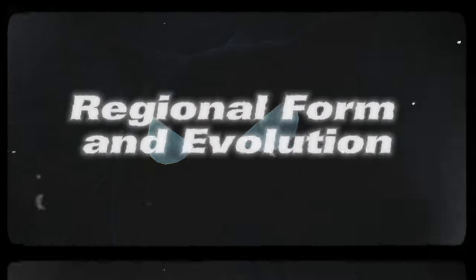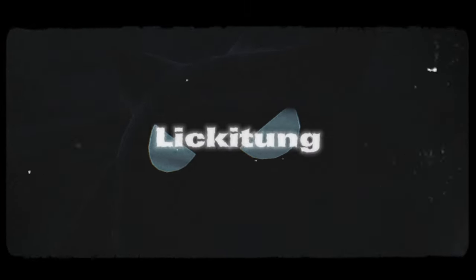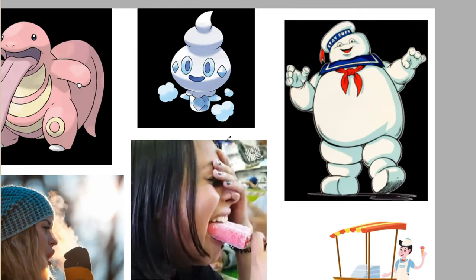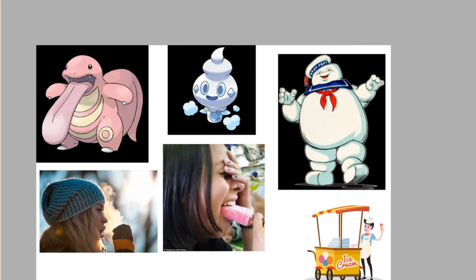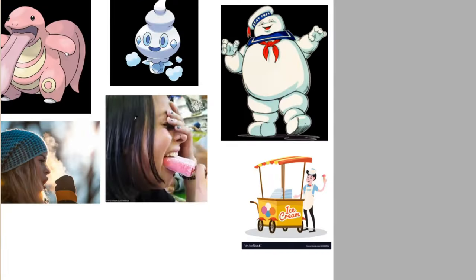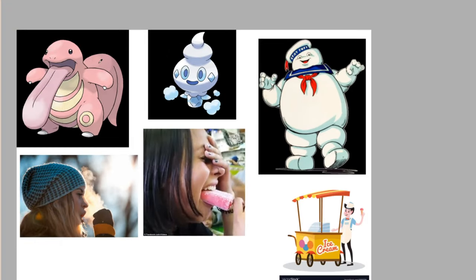Regional forming and evolution: Lickitung. The first regional variant with a new evolution is Lickitung. I decided to take inspiration from Lickitung itself, as well as ice cream vendors, the marshmallow man from Ghostbusters, and Brain Freeze.